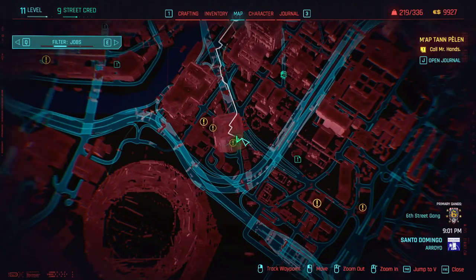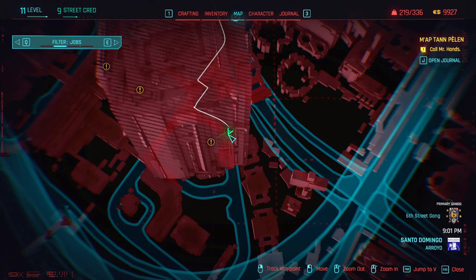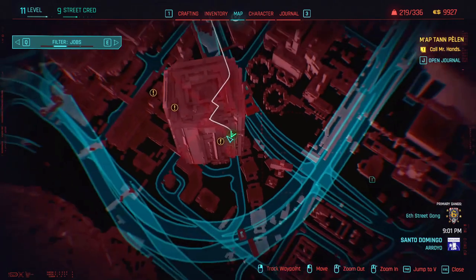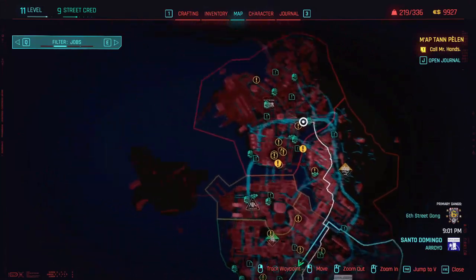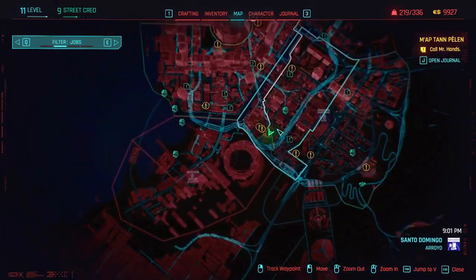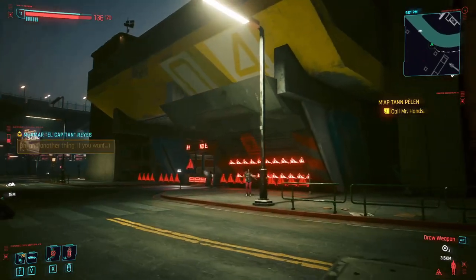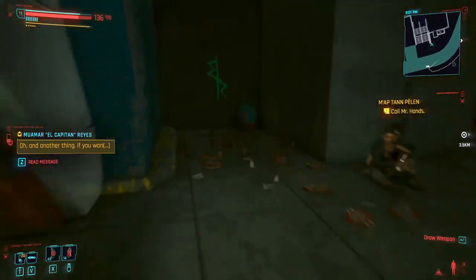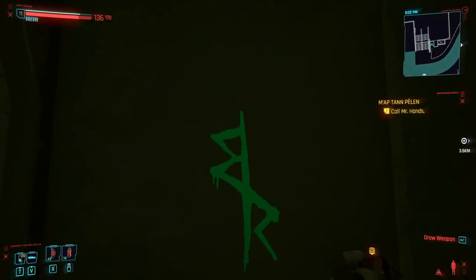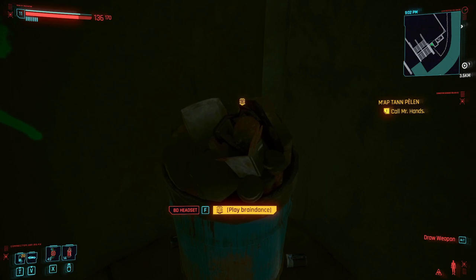The first item is going to be David's jacket. What you want to do is come to Mega Building 4 at this little arrow — I'll show you where it is on the map. As you can see, it's right down in Santo Domingo. Once you've arrived here, you can see that the Mega Building is completely blocked off and you can't do anything. So, what you're going to want to do is head over into this alleyway, where you'll see the Edgerun symbol and there is a Play Braindance option.